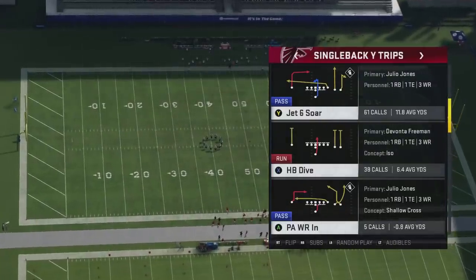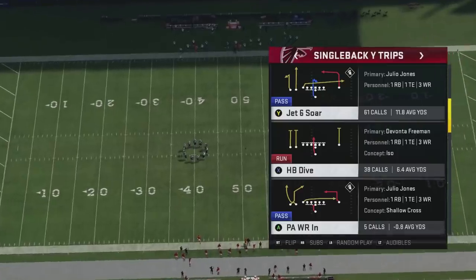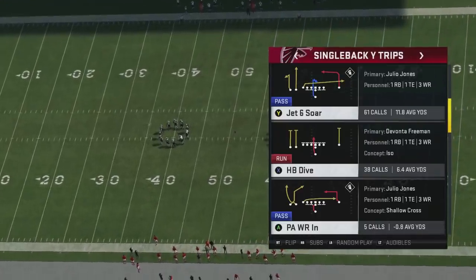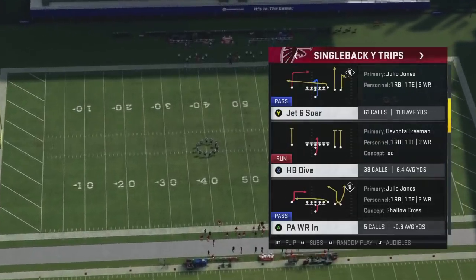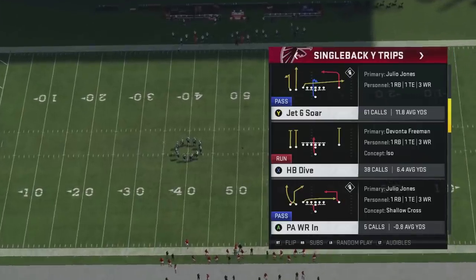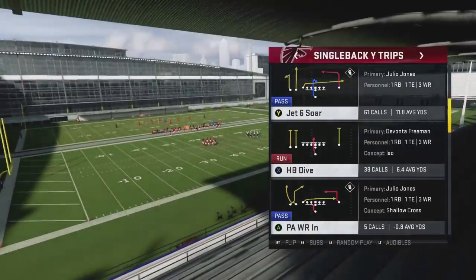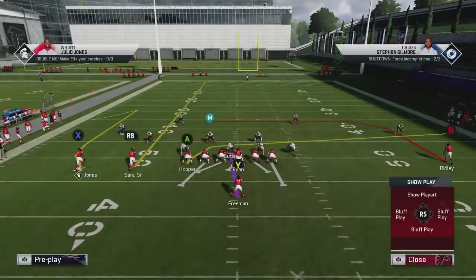The first thing I like to do is flip the play. You're going to run this to the short side of the field where the comeback is to the short side. If you're running it the normal way where the comeback is on the right side, you want to be on the right hash mark. If you're on the left hash mark, make sure you're running it flipped. That's the rule of thumb.